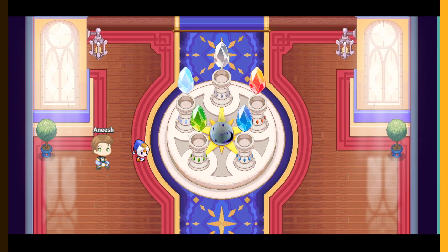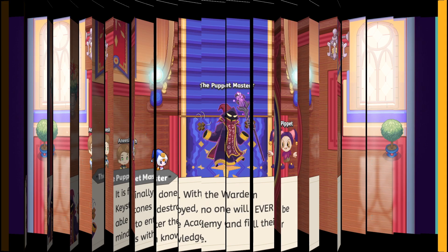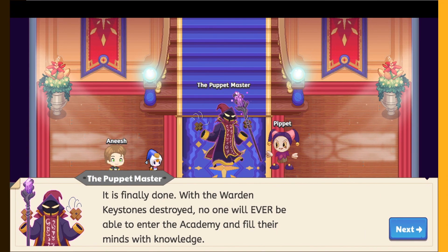Here is the academy. You go in and then the Puppet Master makes all these stones go away. Puppet Master is the guy with the staff who's the main villain. Pipit is his sidekick — you can sometimes battle him at certain places.